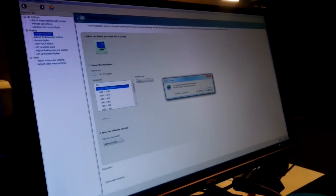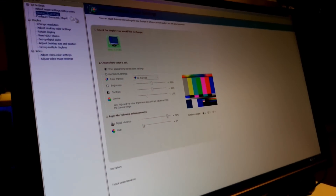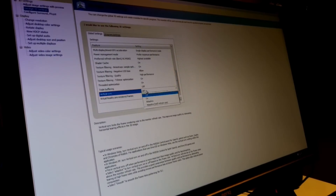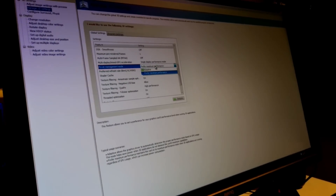Then after that I go into my NVIDIA options, obviously change it to 144Hz — BenQ is where it's at. And after that's done, my digital vibrance right here, bump that to 90. Then I go into my manage 3D settings. There's only a few options that I mess with here. I make sure V-Sync is off, I make sure this is on high performance, and I make sure this is on maximum performance as well.